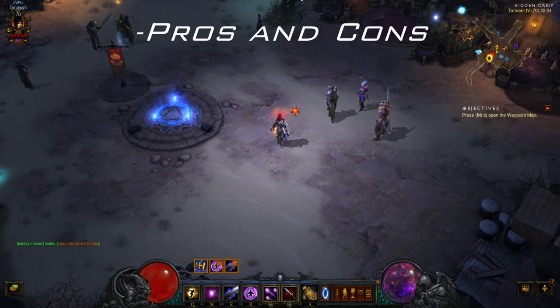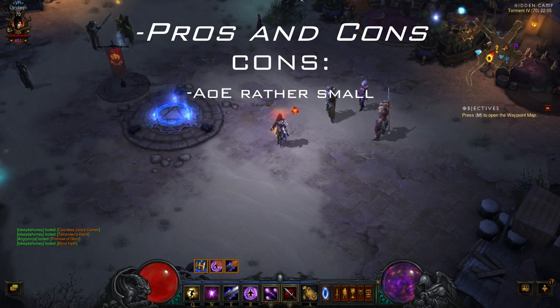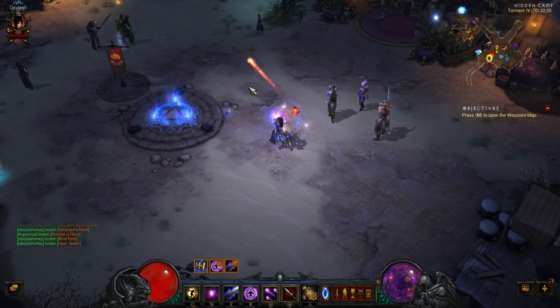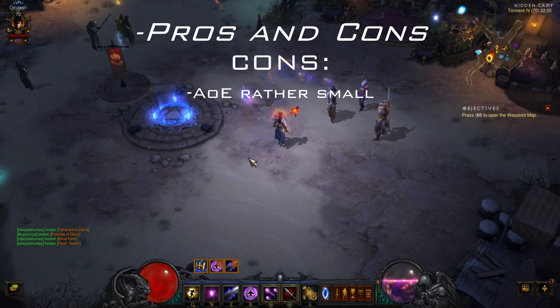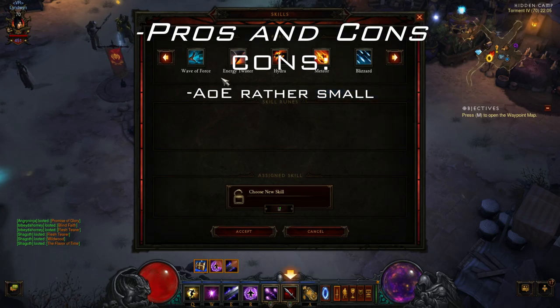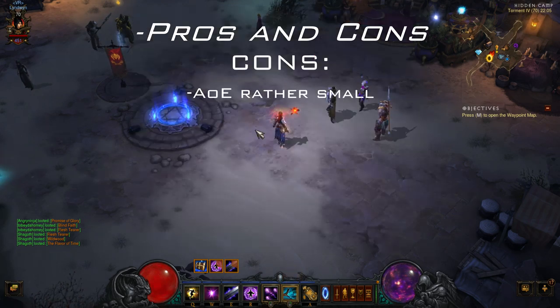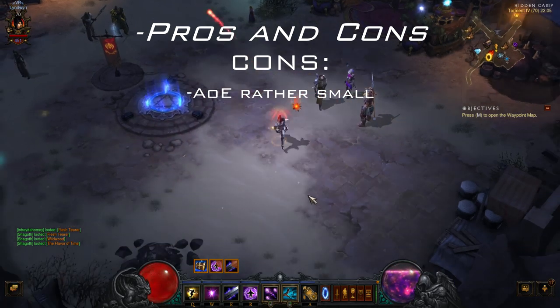So pros and cons. I go with the cons first because that's kind of how you present a build if you like it. One con is that the area of effect is rather small — as you can see it's a rather small area of effect. You can control it pretty well and it's mostly fine for most groups of monsters, but it's rather small. If you compare it with skills like Wave of Force or Heatwave, which is pretty popular too, that's a huge AoE.